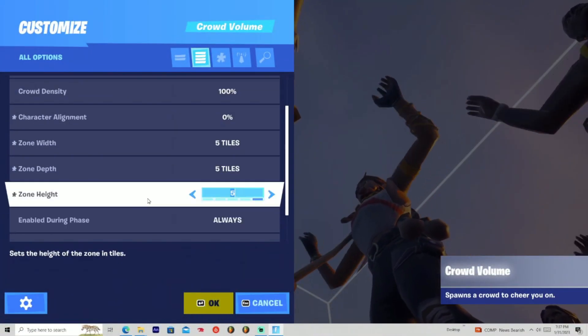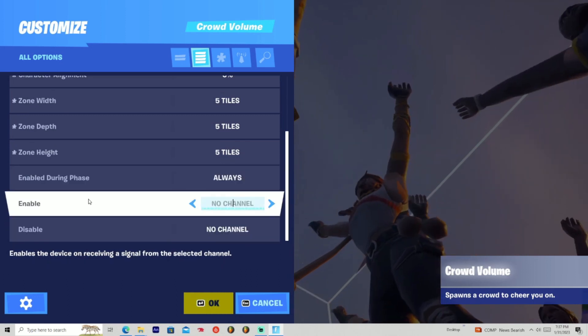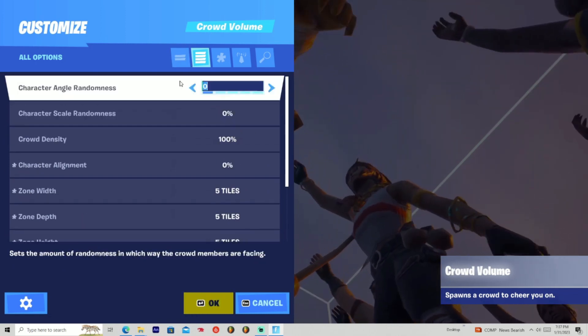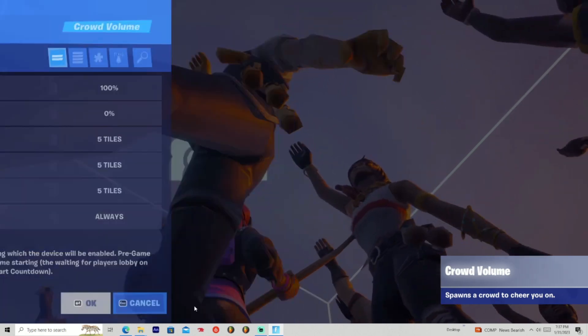I'm just going to leave it like that for now. And then enable during phase — yeah, usual settings — enable and disable. You can enable it on a channel and disable it on a specific channel. You know, the usual. And yeah, that's literally it for the settings.